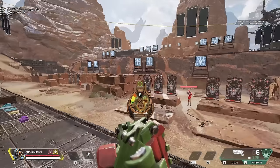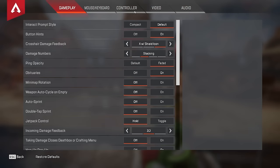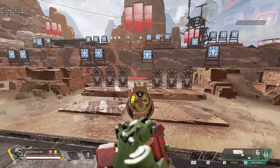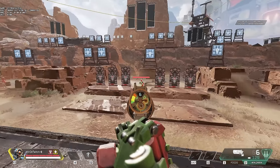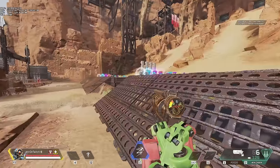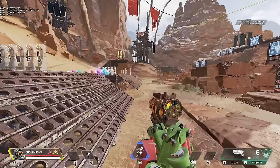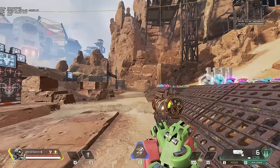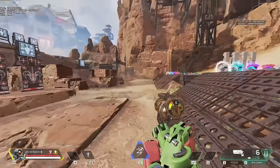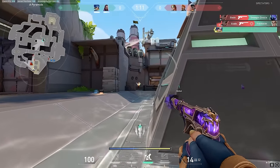Here's what you do: jump into Apex and load into the Firing Range. Start flicking between the dummies and make note of where your crosshair lands. If you over-flick and go too far consistently, lower your sensitivity. If you under-flick and don't reach your target in time, raise it. This is the starting point for finding your natural sensitivity. Also make sure your sensitivity allows you to turn around in one full swipe — this is very important in Apex, because you'll often need to make a quick 180-degree turn. If it takes more than one large swipe, you're usually dead before you can react.